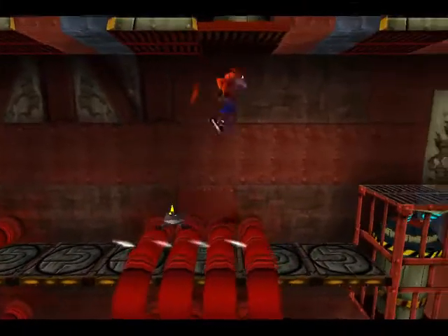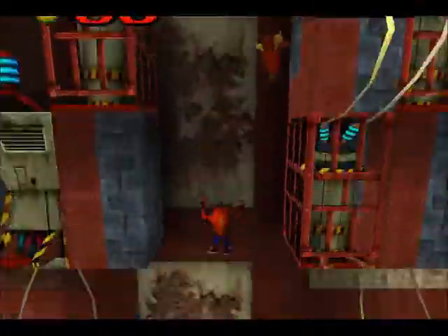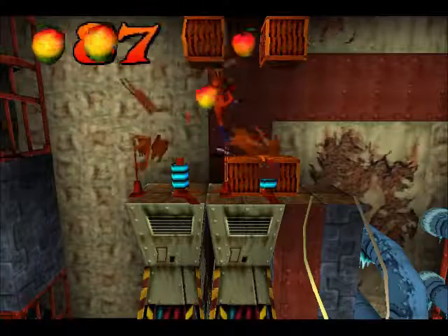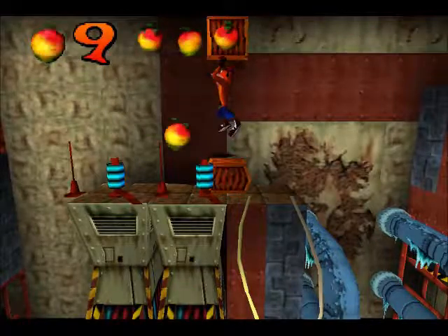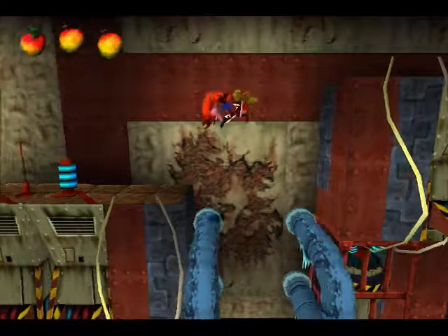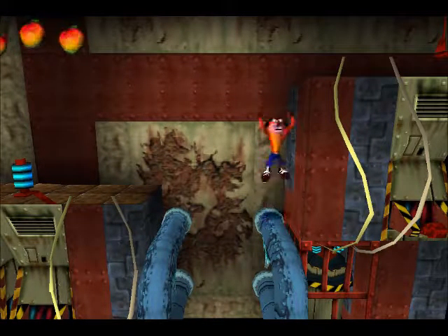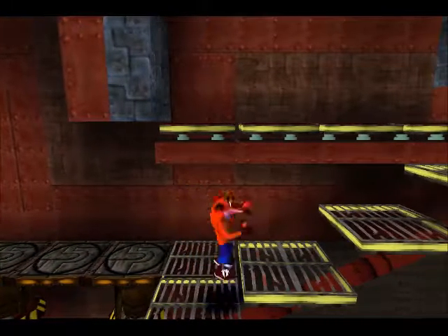Dropping down again - I thought we were supposed to be going up. We will be soon enough. The camera stayed down there, which was weird. No boxes there anyway. So this is where six of those 19 boxes are. Nice little bouncy crate area. Interestingly enough, it looks like you should be able to go up there - and originally you were supposed to when they were making this game. It's like an unused area. There's a video on YouTube of a guy hacking to get up there.